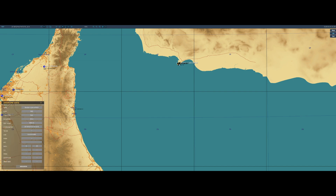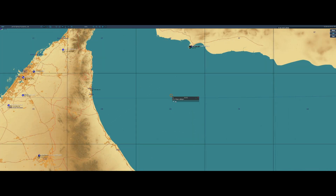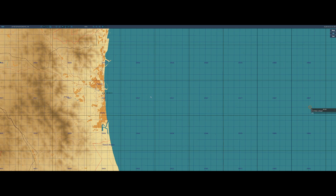First thing you want to do is create those route points. Go to your F-10 map and place down markers, naming them RP-1, RP-2, RP-3. If you want more than three route points you can do that, just keep naming them RP-4, 5, 6, so on and so forth.